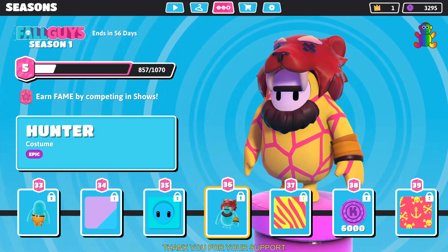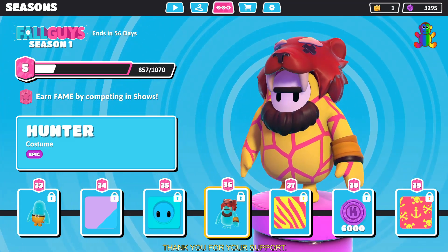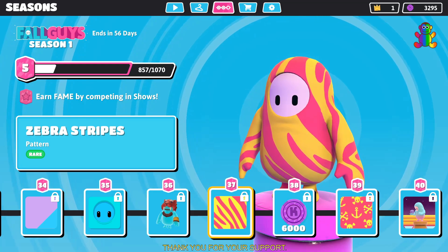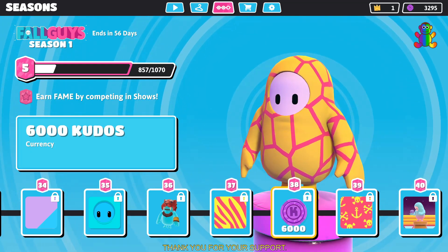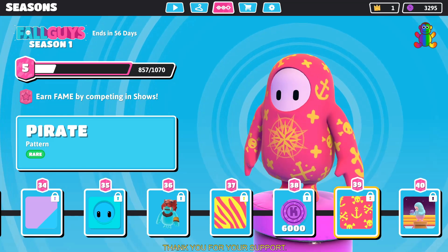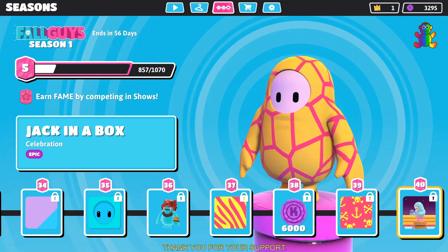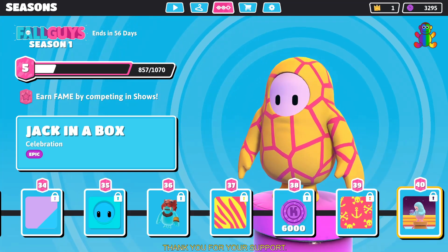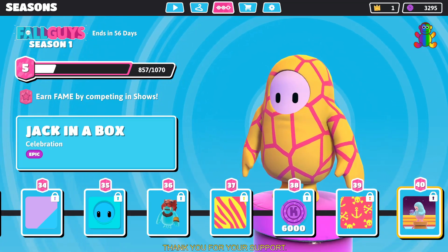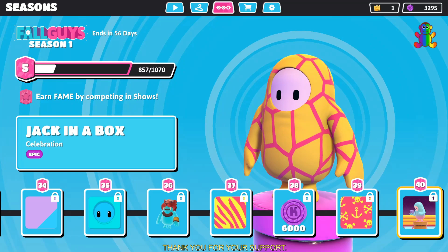Level 36 is another costume — there's a head part and a lower part to the hunter costume, which is epic. Level 37 you get a rare pattern called zebra stripes. Level 38 you get 6,000 kudos currency. Level 39 you get a pirate pattern which is rare. And the final level 40 reward is a celebration emote — it's an 8-pack. So that's all 40 levels for Season 1, which runs for 60 days.